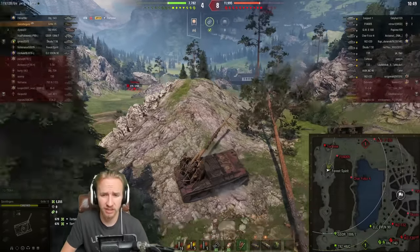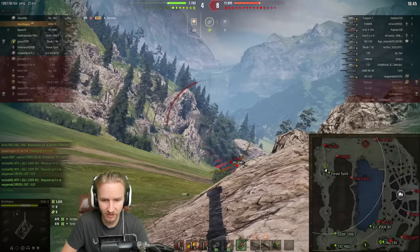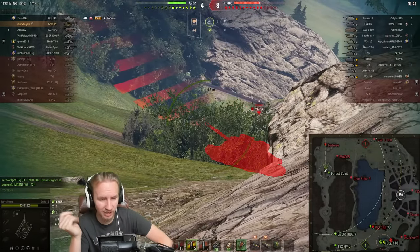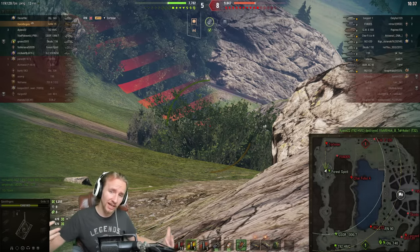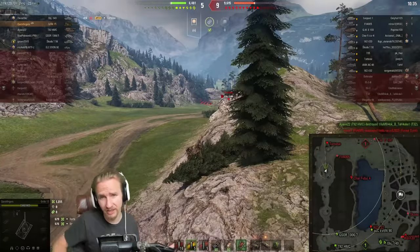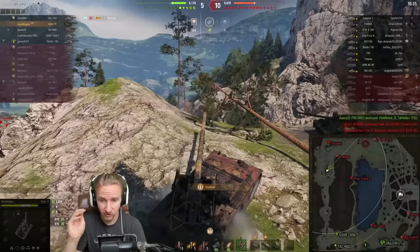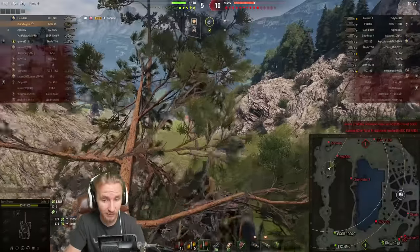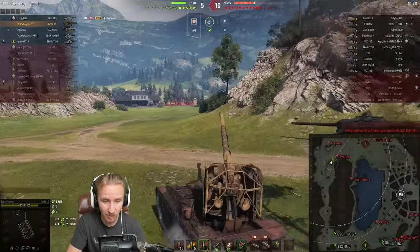I think the only vehicle that's worse is probably the Minotauro, which gets 330 or 340 — sound off in the comments below. All I know is that it's not good penetration on gold rounds for either of those two tanks. So this isn't the vehicle like a T-124, T-123, or 268 where you just load gold with 375 to 395mm of pen depending on which vehicle and just absolutely dominate.